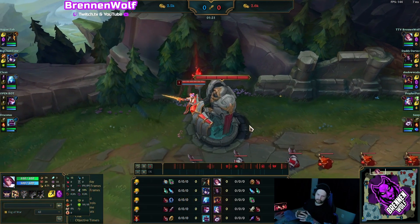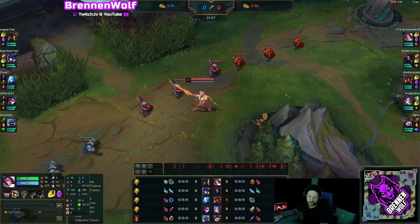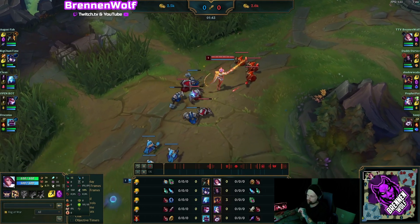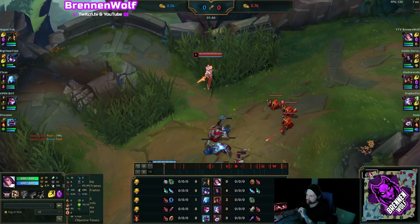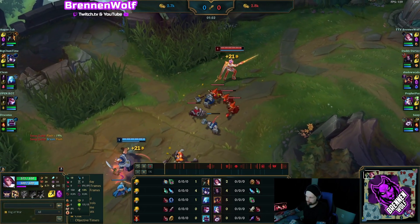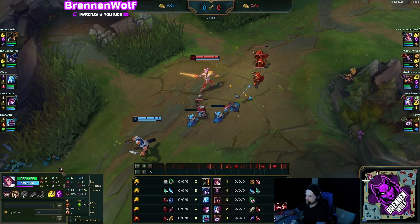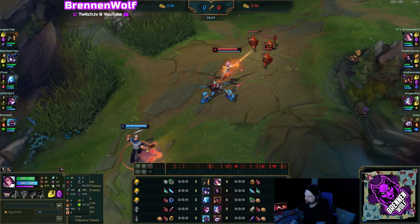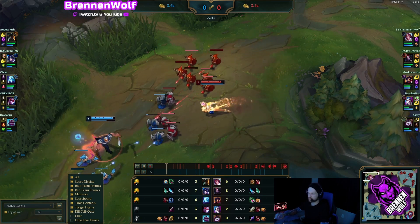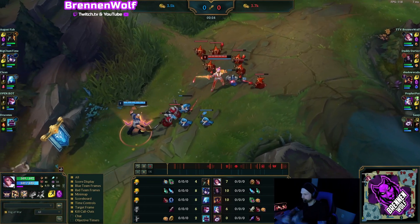In the early game we don't want Gangplank to get ahead, because once he gets a Sheen he's basically full build and it's not going to be a good time. At level one, only trade with him when a vital is on our side. Running Bone Plating lets us take the pistol a few times and still be okay. If we get the opportunity to trade with a vital facing us we'll take it. In the early game these trades come with a lot of slide-parrying — Q and W at the same time so you can slide with your parry and hit him with it.